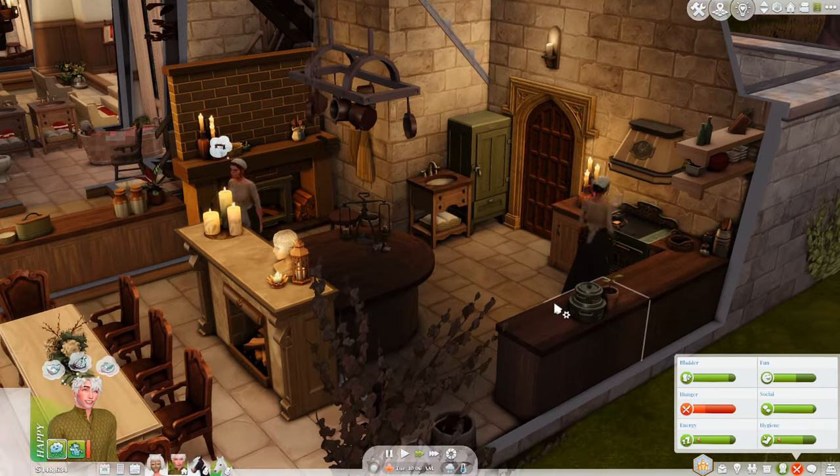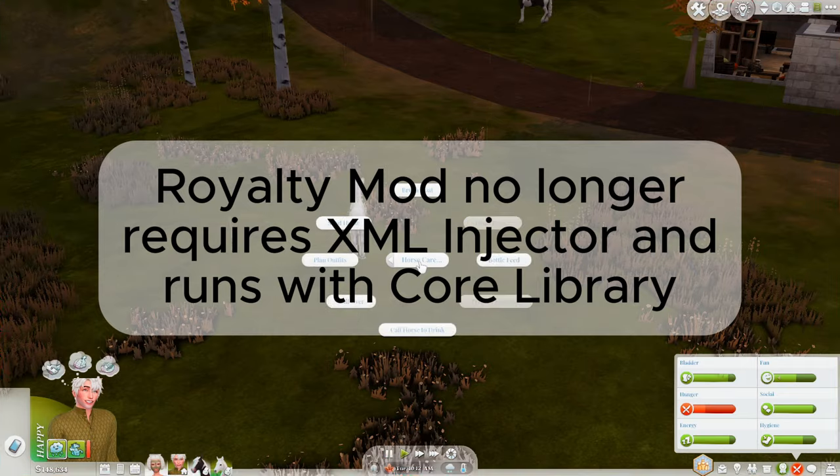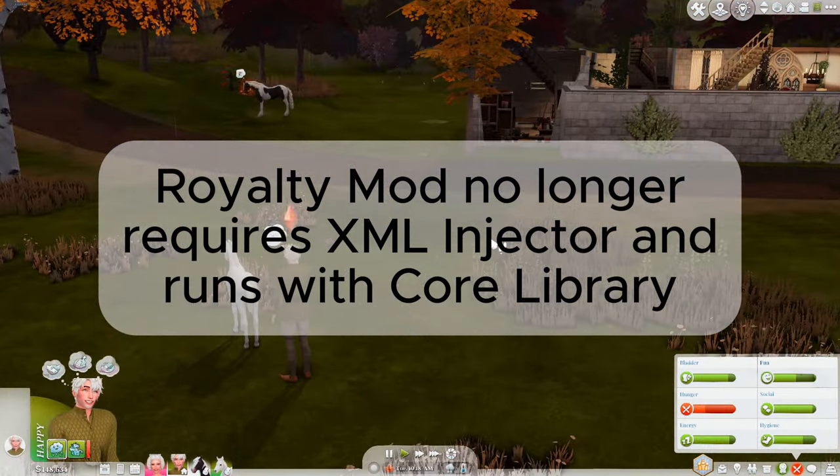Everything in the Royalty Mod download is now converted from XML Injector to Core Library, so you no longer need XML Injector in your game.